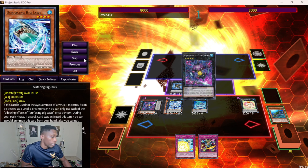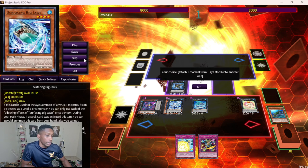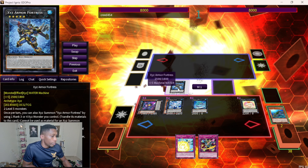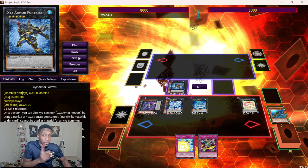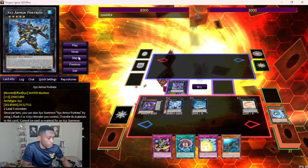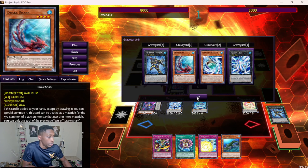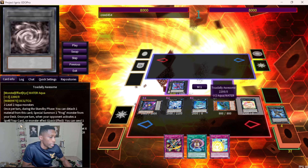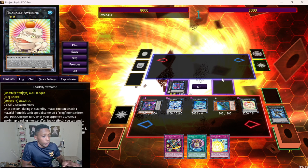Get your Virtue Stream and activate it — or go into Kragen first and then activate Virtue Stream. It can remove an overlay from one monster and give it to another, so take it from Kragen and give it to the Fortress. Now that Fortress has one overlay you can remove it and add your other brick that you didn't draw. Then climb up into Crystal Zero and Batman, activate Batman's effect to grab XYZ Remora. Detach from Batman — make sure you detach the Fortress and keep Drake Shark to use next turn — and special summon.